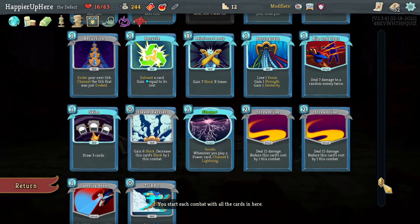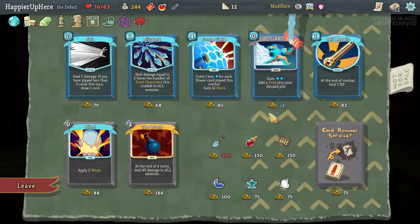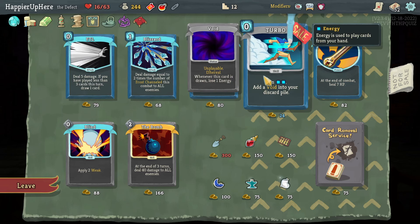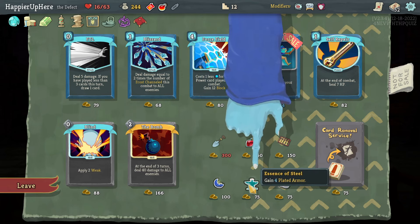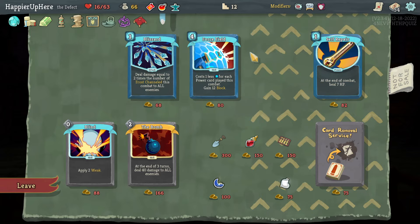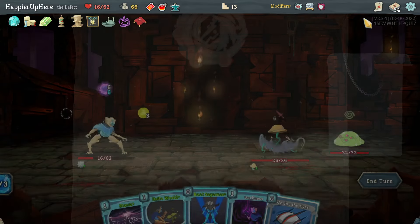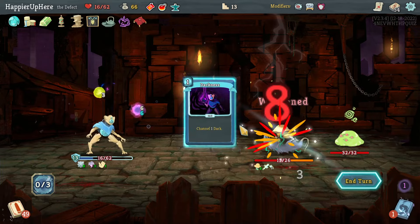FTL is nice too. Let me focus on cards for collector bonuses — I don't need to worry about relics at all. Essence of Steel might be necessary for four more Plated Armor. Taking Essence of Steel, Turbo, and FTL. Then a regular fight where I don't need to lose HP since I already lost plenty: Storm, Hello World, Boot Sequence, Go for the Ice, and Darkness.